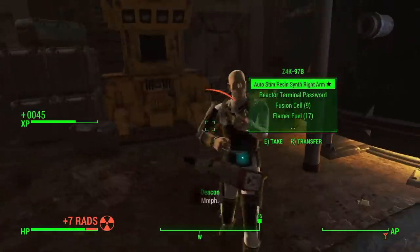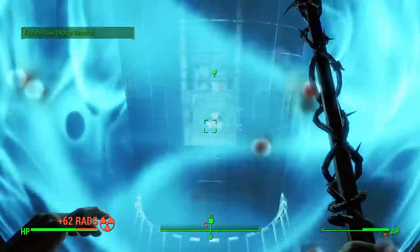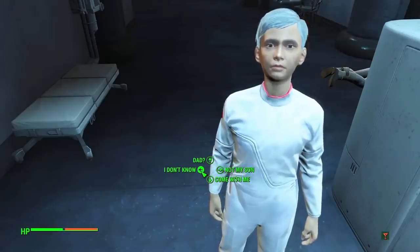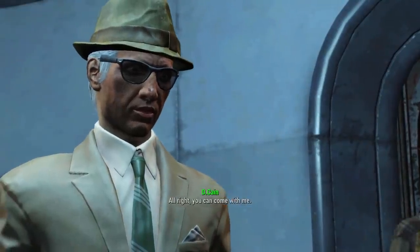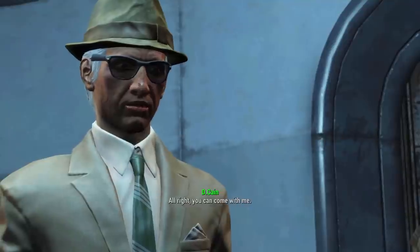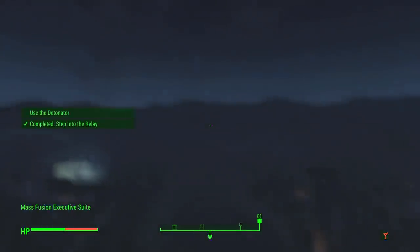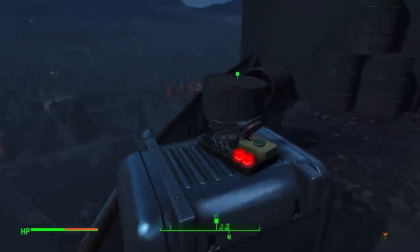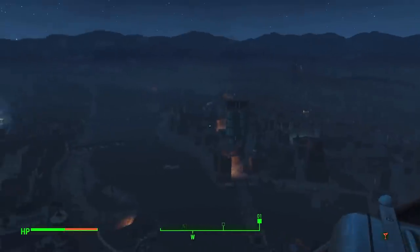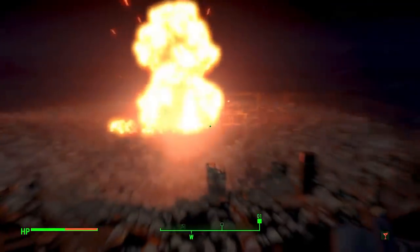We head over to the reactor, destroy some more units, plant the bomb, and get teleported to the Institute entrance. Our synth son calls out to us — the one we thought was Sean before Father revealed himself. We let him come with us and are teleported once more to the detonation site with Agent Deacon and Desdemona. We push the button and that ends the run, which answers the question: yes, you can beat Fallout 4 with just the walking cane as your only weapon.